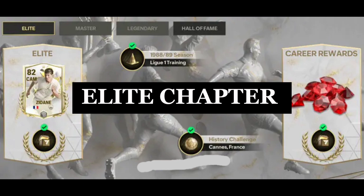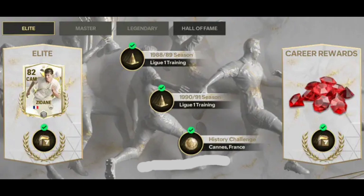So in the Elite chapter, Zidane debuted in League 1 in 1989 where he showed great flair. Two goals in his first national match also signaled his rising on the international stage.